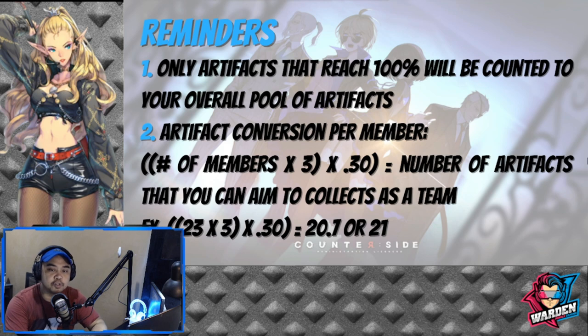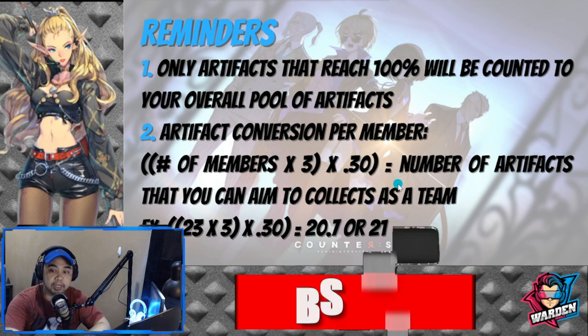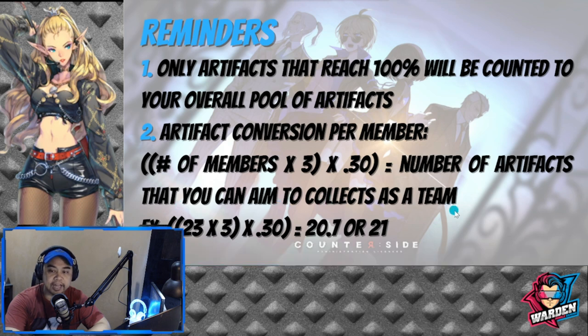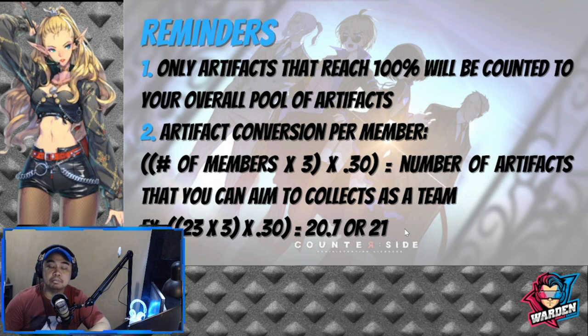The next reminder is artifact conversion per member. There is an ideal number of artifacts that your consortium should have depending on the member size. Here's the formula: number of members times 3, because you have 3 tries per arena, then multiply that by 30% (0.3). For example, for us — 23 times 3 is roughly 69, times 0.30 gives around 20.7, or rounding up, 21. So as a team with 23 members, we'll be aiming for around 21 artifacts.